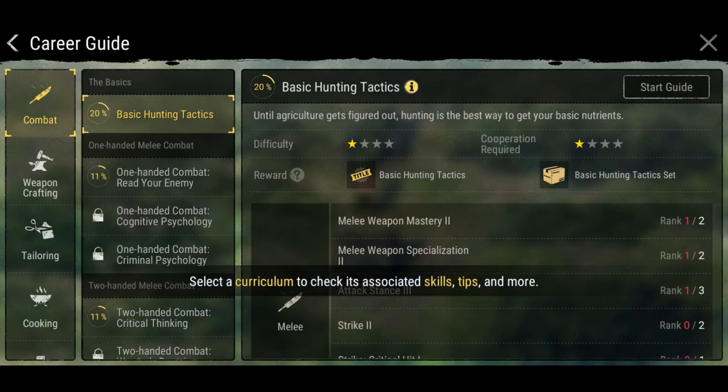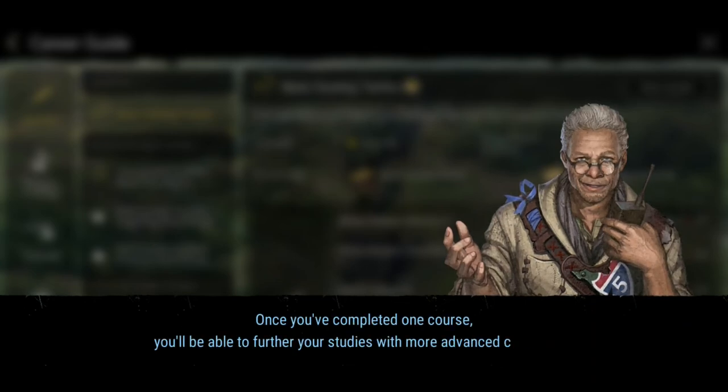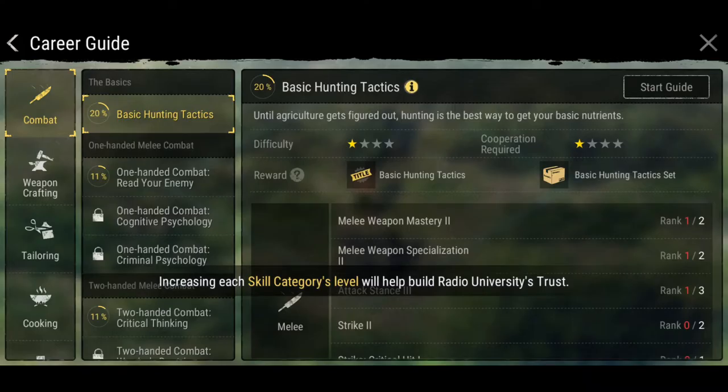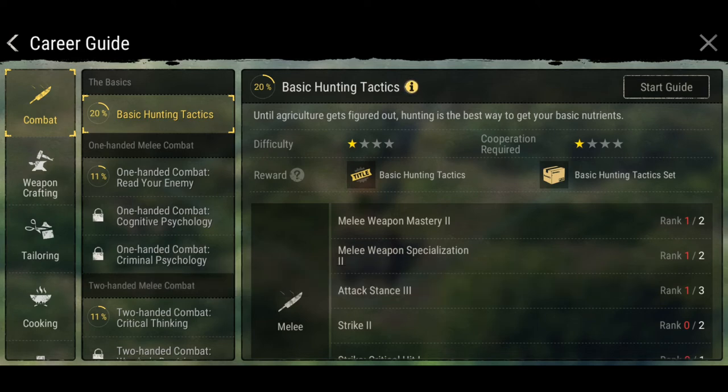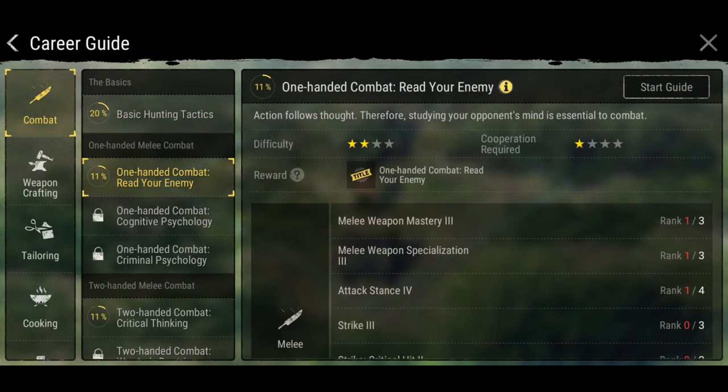So if you watched the last video, we're going to await further instructions from our little guide. There he is again. So you'll advance naturally in various curricula as time goes on — don't think too hard, just pick something to start with. Once you've completed one course, you'll be able to further your studies with more advanced challenges. Increasing your skill category level will help you build the Radio University's trust.